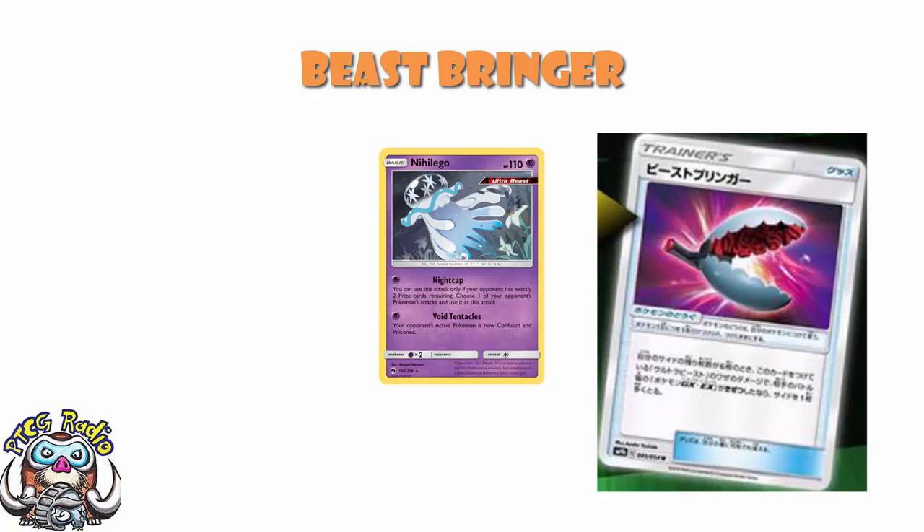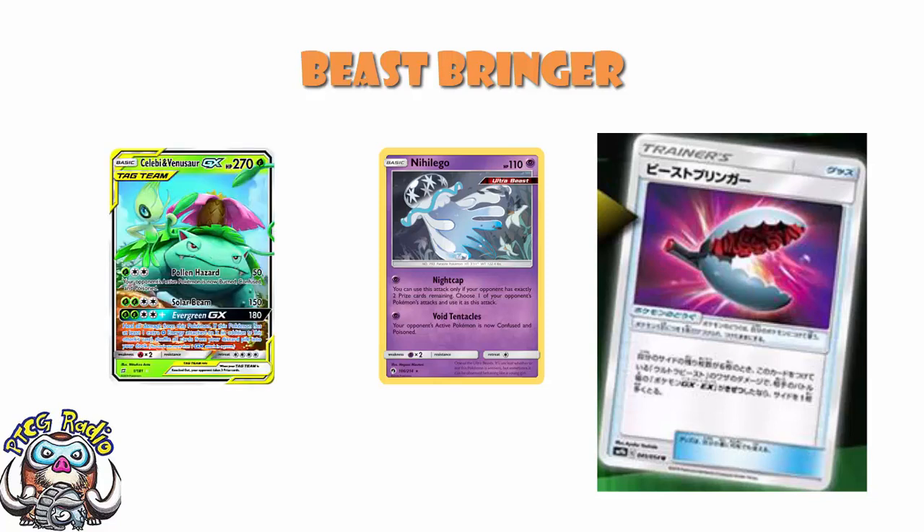So what you can essentially do is copy an attack that can KO an EX or GX with Beast Bringer attached and potentially take an extra prize. If you can use this to take a KO on a Tag Team GX - and you can copy GX attacks with this because it doesn't say you can't - you could be taking four prizes in one turn. Your opponent's got two prizes remaining, up comes Nihilego with Beast Bringer, you take four prizes, and all of a sudden you've both taken four prizes, you've both got two prizes remaining, and your opponent has to try and take down a GX when you've got a Nihilego active.